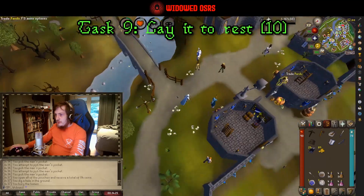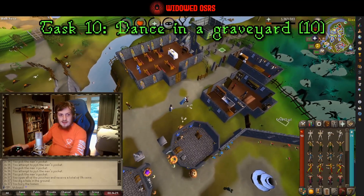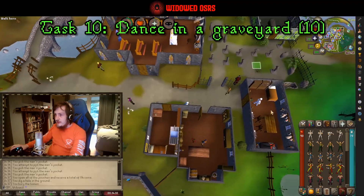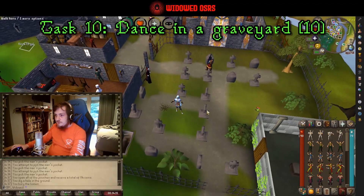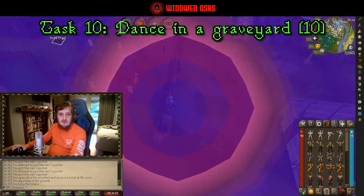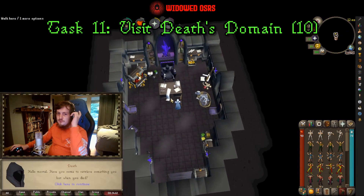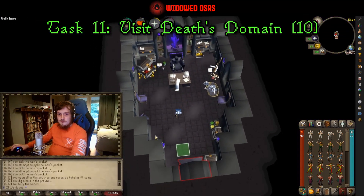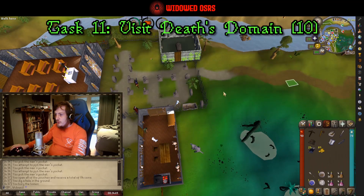Running south, we are going to run into the graveyard for task number ten, which is to dance in a graveyard. Then we're going to make a quick visit to Death/Stonebane for task number eleven — you'll obviously have to have a conversation with him here, but nothing too deep.